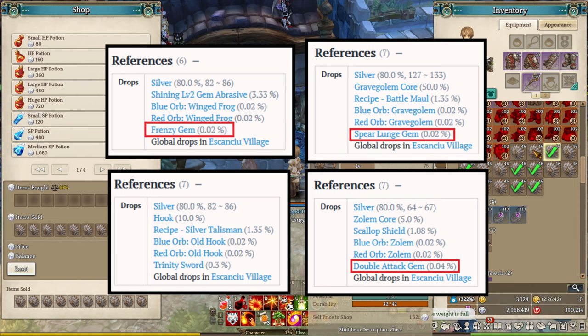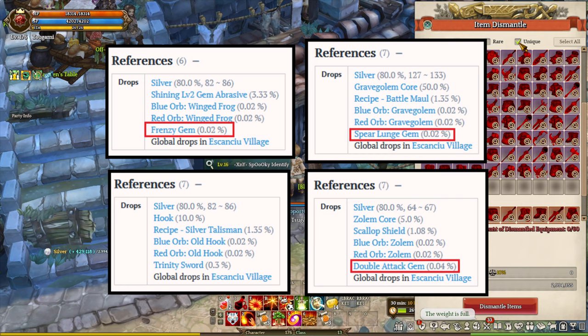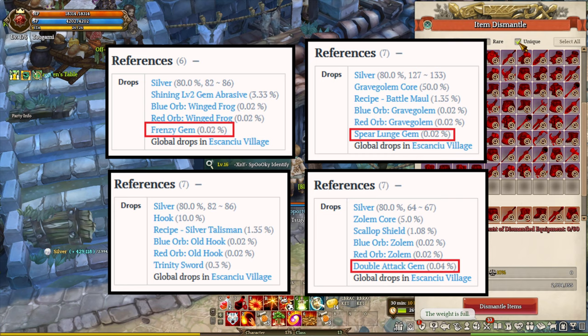There are a few items that you can get from this map, which include 3 different skill gems such as Double Tech, Spear Lunge, and Phrasy skill gem. These are the most common skill gems you can find on the market. Next, we have Shiny Gem Level 2 Abrasives, Gray Golem's Core, Hook, Zollip Cores, Scallop Shields, and many different types of recipes.